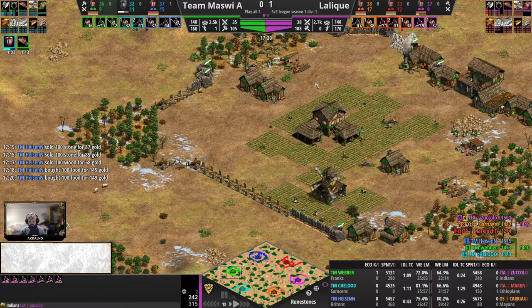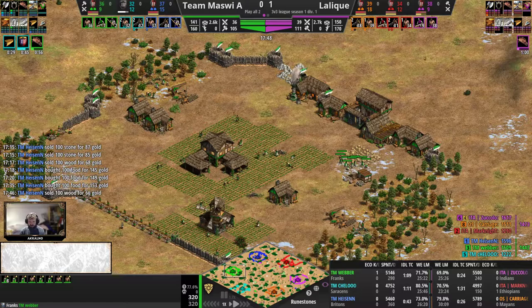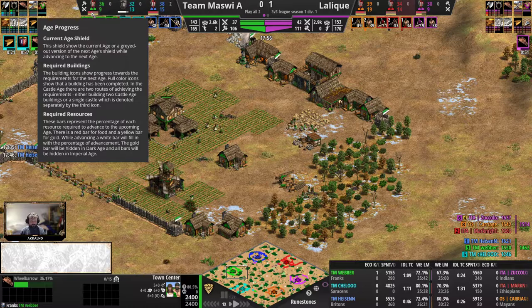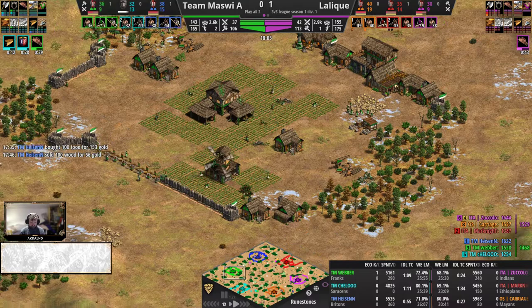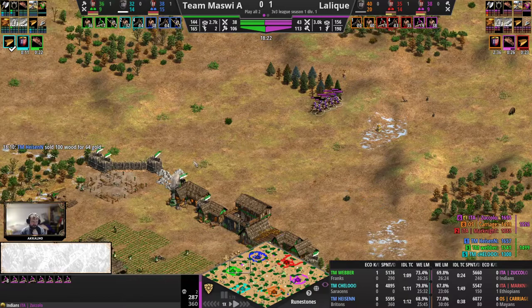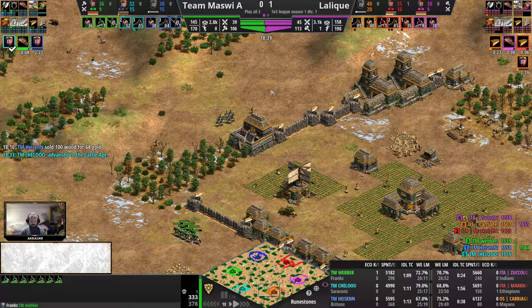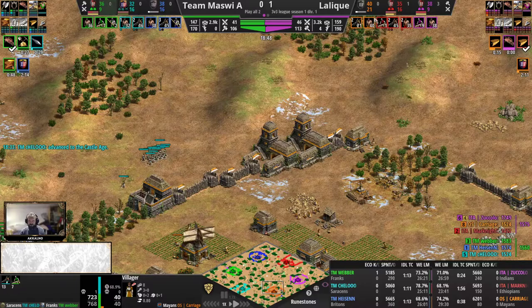Gold income not optimal but fair enough. Castle Age should probably be in not too long, after wheelbarrow which will benefit the farming rate with faster working villagers. Cello is in Castle Age and is looking for blood with that earlier Castle Age. Mayans all the way up as well, but there are still two minutes to go for the Castle Age on this side. Bodkin now just around the corner — crossbow just clicked for the Saracens as well. The scouts are in here too to soak some archer fire. The numbers are here for Carriage, but why aren't they targeting the walls?